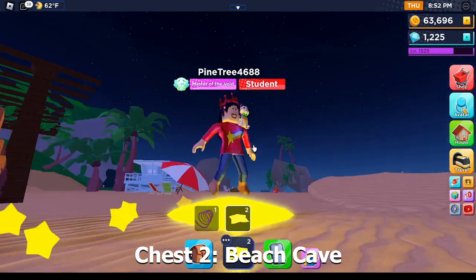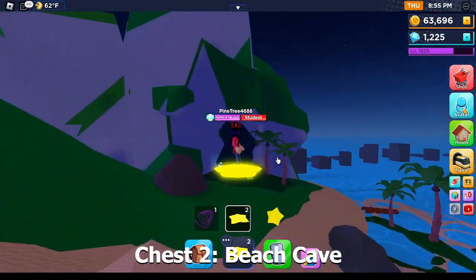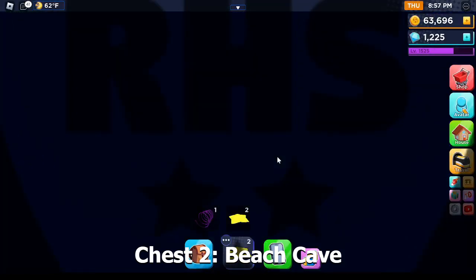Now the next chest is located in the beach cave. From here you're going to want to fly over to this little dark outcropping in the wall. Go on and fly in.